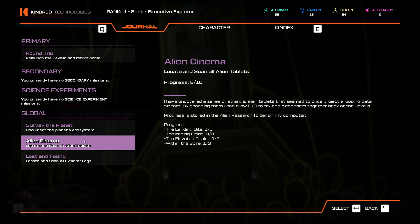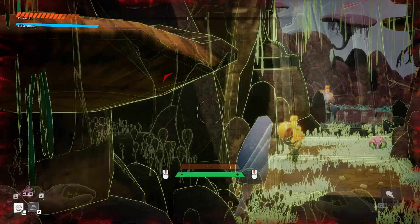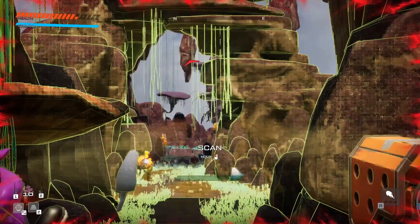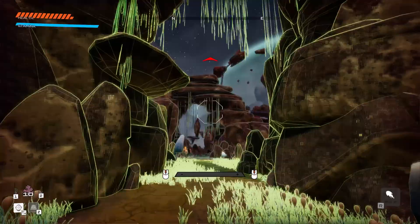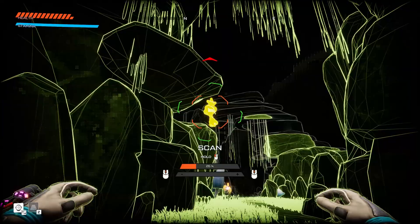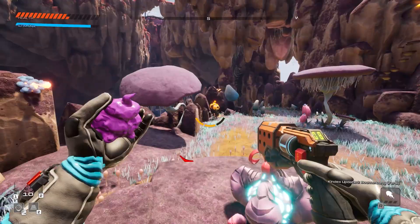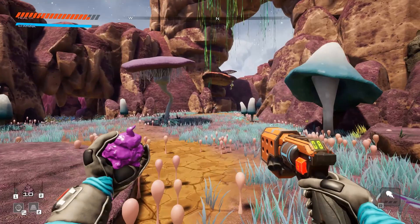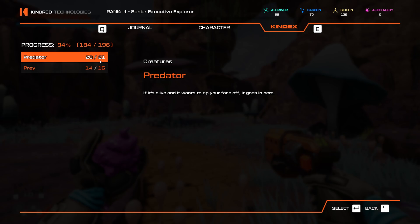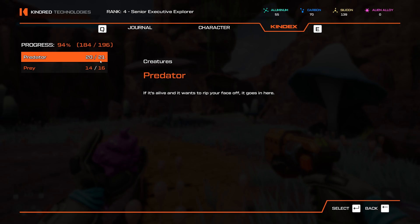Oh man — a boomerang creature I never scanned. It's hard to scan because it tracks me when I try. 'A bat and a boomerang made a baby.' Got the feral whatever-it's-called. Checking creatures: 34 out of total — still one more predator and two more prey to scan. The game doesn't give a silhouette preview like a 'Who's That Pokémon,' so I can't tell what I'm missing. Flora has only four more plants left unscanned.